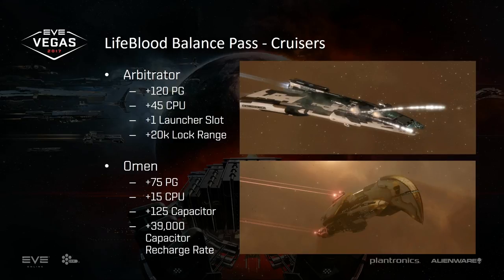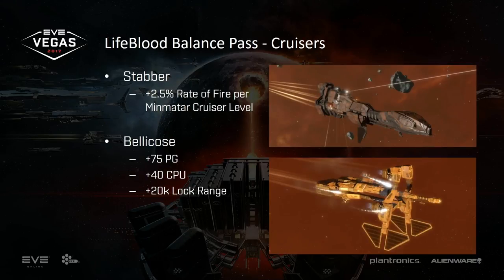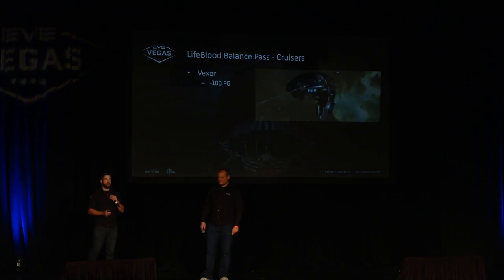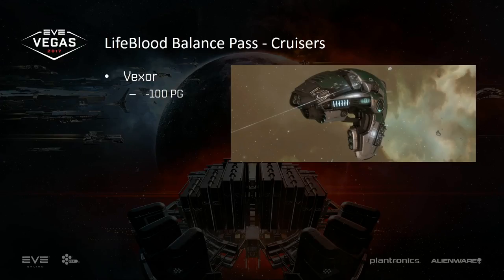For the Arbitrator specifically: extra fitting room, an extra launcher slot, and extended lock range so it can use Painters and Weapon Disruptors more easily. The Omen gets more fitting room so you're not as constrained on tank while getting damage and cap stability — hopefully it shines a bit more as Omen Navy Issue-lite. The Stabber is getting a whole bunch more damage — I think it'll be pretty nasty as a little anti-support ship, though reaction is mixed. The Bellicose gets fitting changes too. And last but not least, the Vexor gets a pretty hefty power grid nerf so it's a little more constrained when fitting — come on, it's the most OP ship.